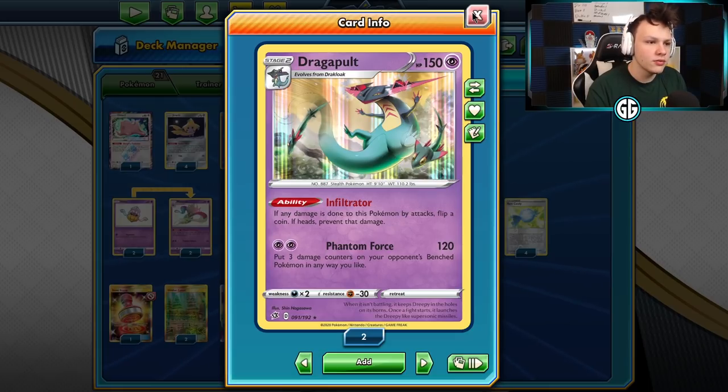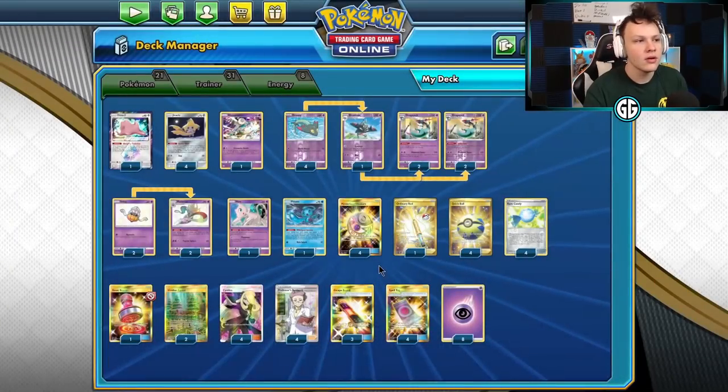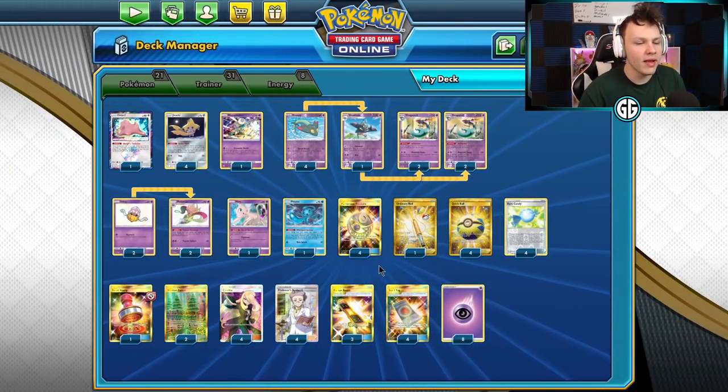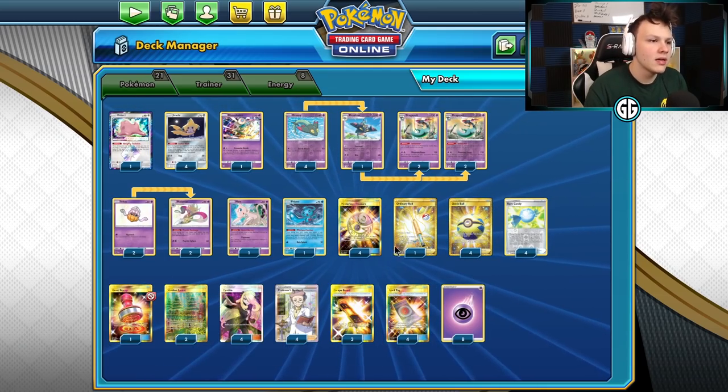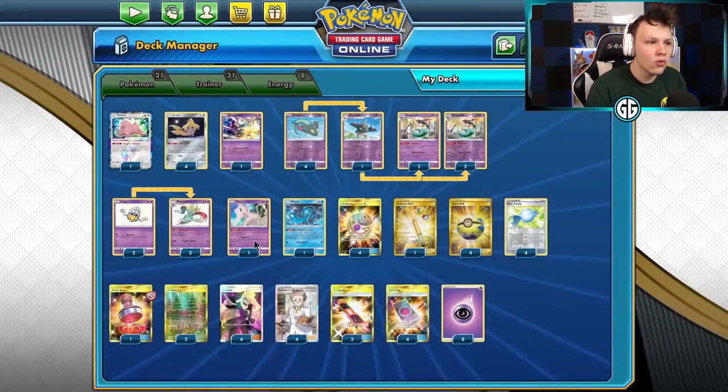4-1-4 Dragapult is our main attacker with Phantom Force — 120 for two Psychic, plus 30 to our opponent's bench any way we'd like. We've got a 2-2 Malamar line to accelerate energy into play and make it easier to go back-to-back Dragapult attacks. Mew to protect our bench from Cramorant, so we want them attacking our active.